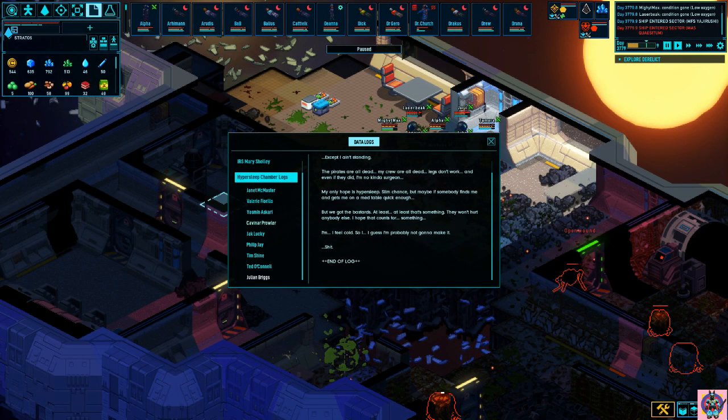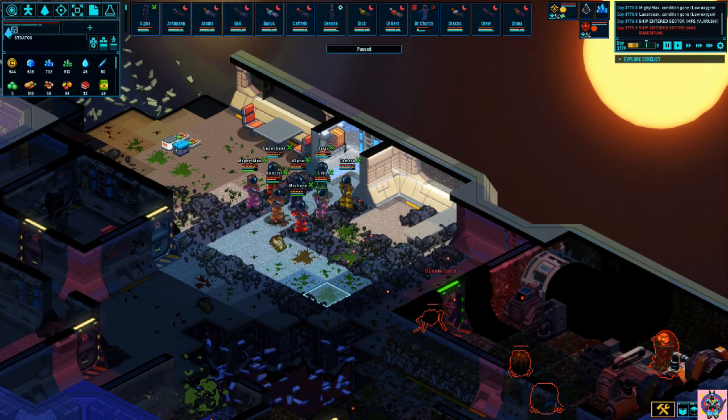Well, that's it. If you ask me, the best one was Kavaner Prowler — "I committed manslaughter by making toast." So that's it. Hope you enjoyed it. If you decide to find them yourself, good luck with the RNG. This is Purple Rabbit out.